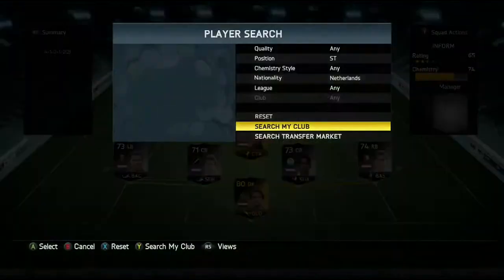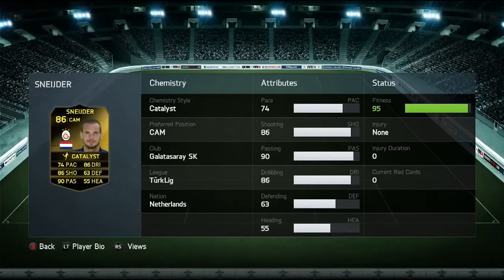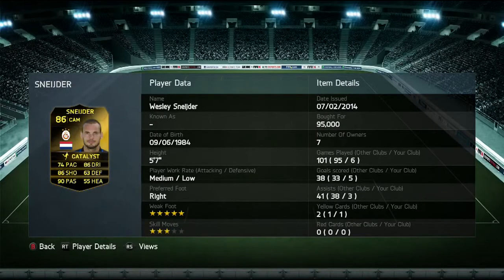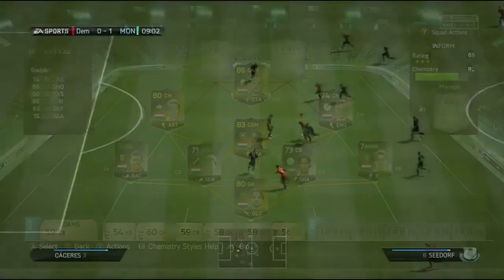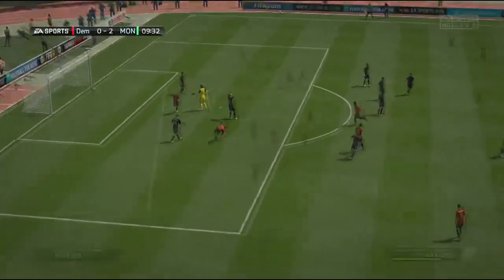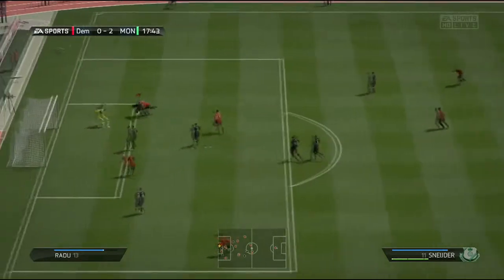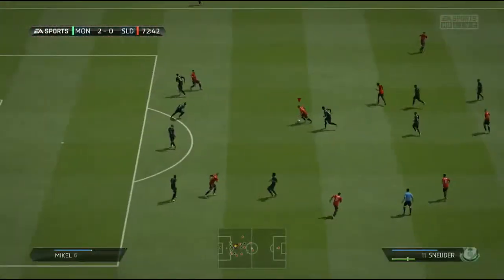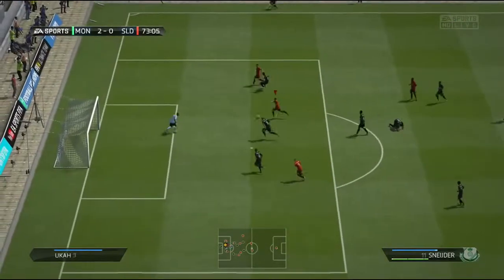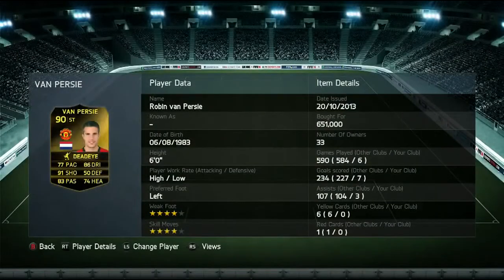At center attacking mid we have Schneider — 86 rated, his second inform. He's going to do decent: five goals in six games and three assists, which is all good. 74 pace, 86 shooting, 90 passing, and 86 dribbling. He plays alongside the strikers, making good runs and floating through — he's also a bit of a scavenger, grabbing a couple of rebounds.